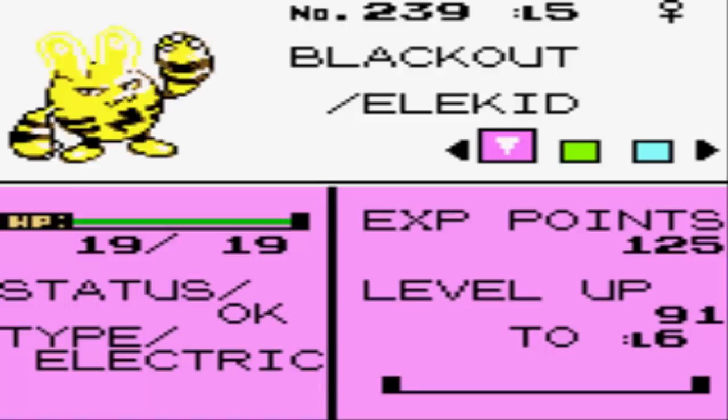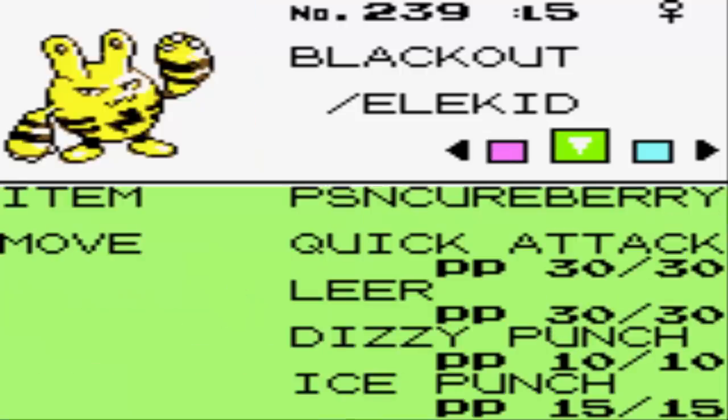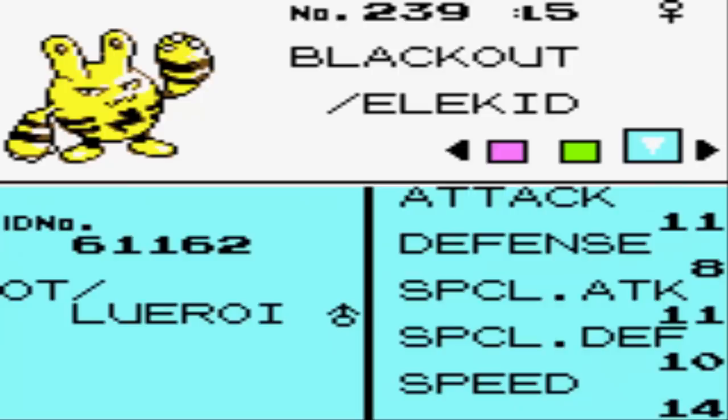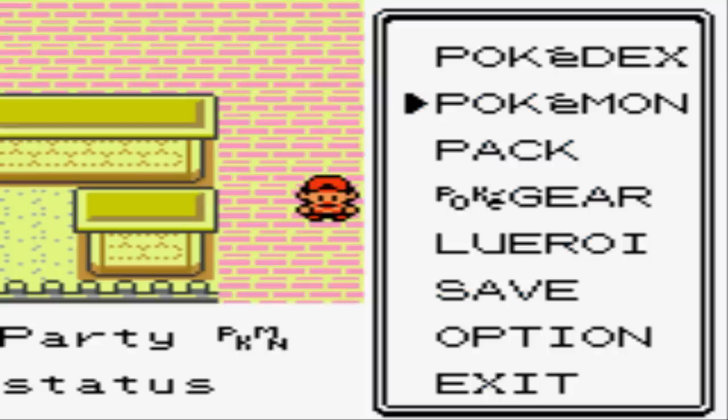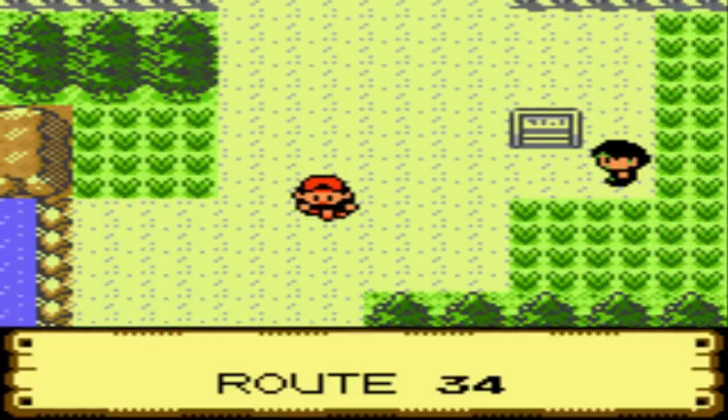I let you guys nickname my Elekid, and I went with Blackout, thanks to the pitcher from the Mets, Zach Wheeler, and his awesome comments. Elekid starts off with Dizzy Punch, Quick Attack, and Leer, but I also tacked on Ice Punch, which is a TM you can get in Goldenrod City. Elekid's a pretty fast Pokemon with pretty good attacking stats, but it's only at level 5, so I have a lot of work to do to get him up to par with the rest of my team.